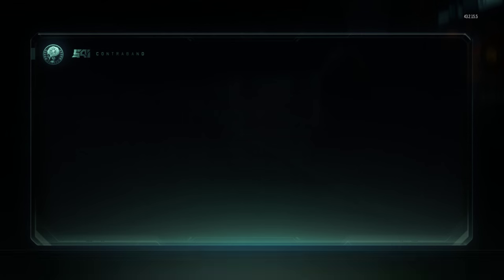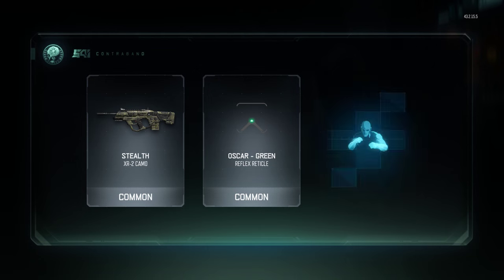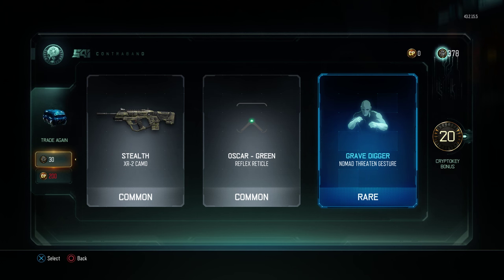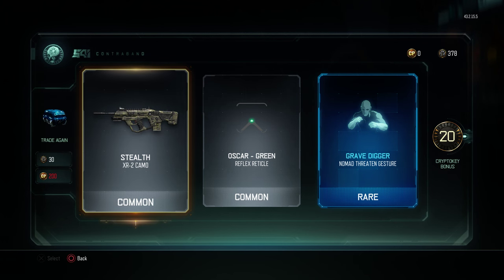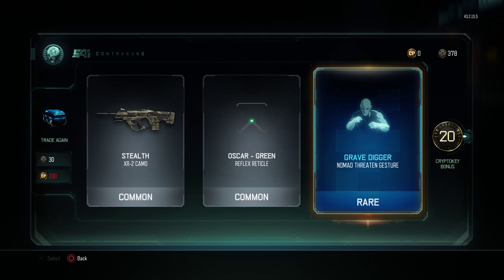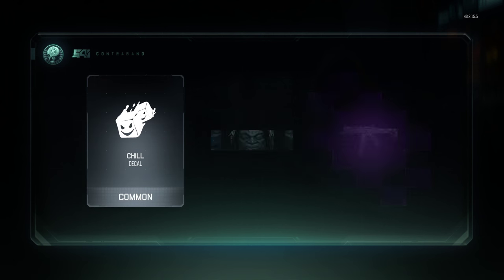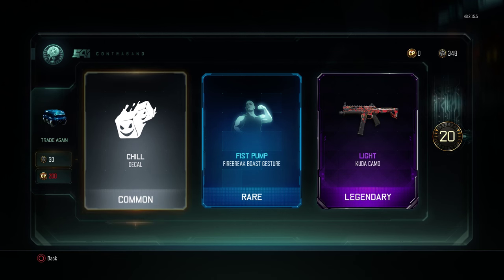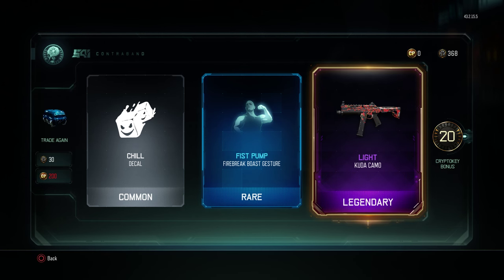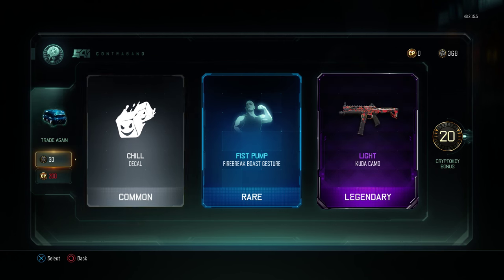We out here spending the big money - common, common. I got a common camo, a common reticle, and a nomad threatened gesture grave digger. That's pretty cool. Let's go for some legendary epic boys - common, rare. Legendary light kuda camo. I'll start using that, it looks pretty cool. Also a firebreak fist pump boost gesture and a chill decal.